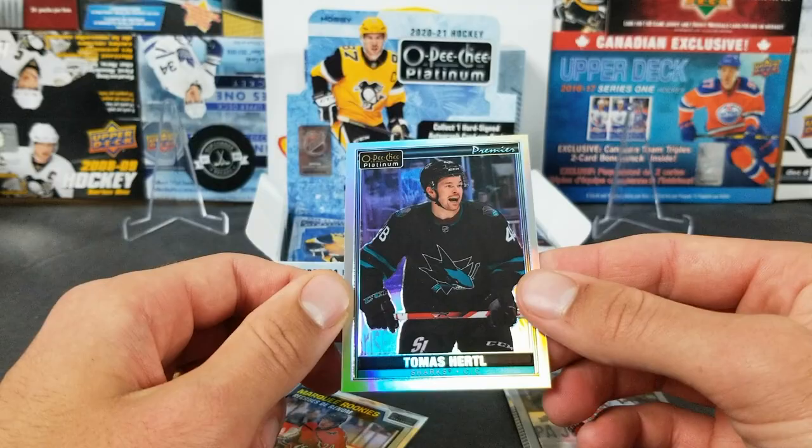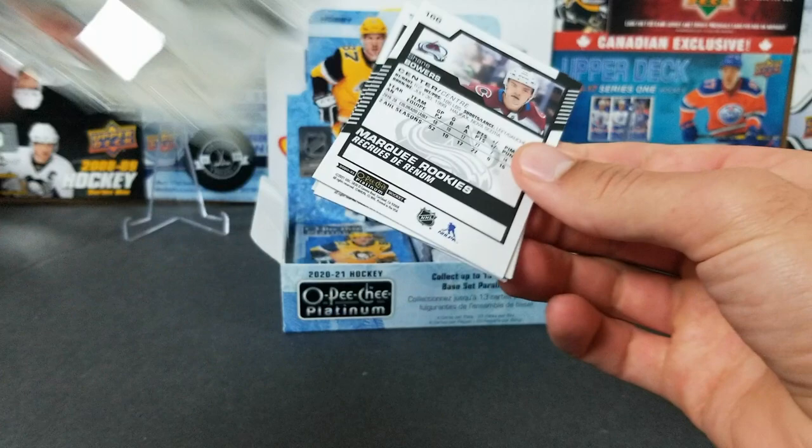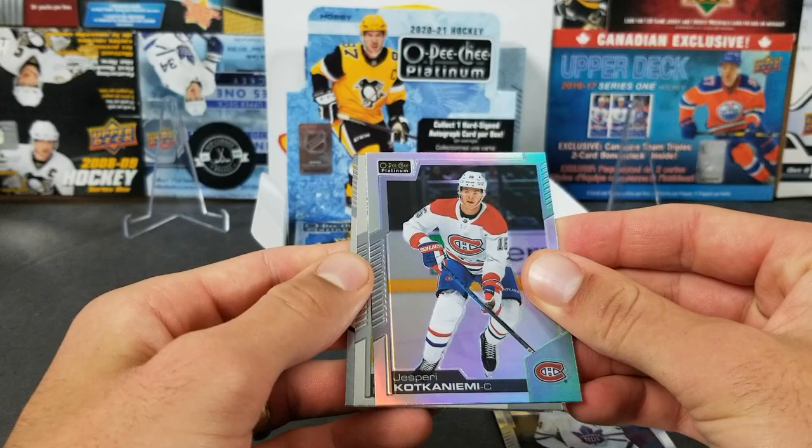This is interesting — it's an OPG Premiere retro, which is kind of cool. I don't know if that's like an Easter egg or something. And McMichael. Alright, we got a Matthews, Kakinen rainbow, Brock Nelson, and Shane Bowers marquee rookie.